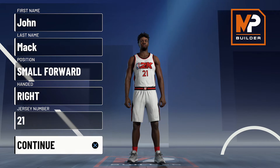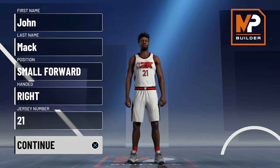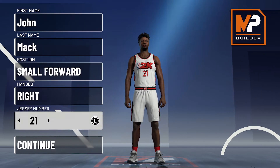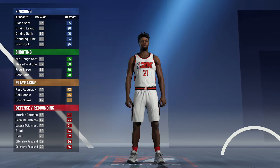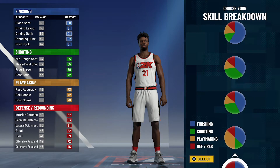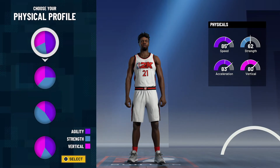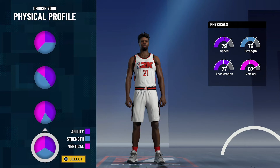He's found a second life with his old teammate Quentin Richardson as part of the Knuckleheads podcast. So without further ado, let's get into the build. Position is going to be small forward, and the jersey number doesn't really matter — I just chose 21 because that's what he wore for the majority of his career. For the pie chart we're going to go with the blue and red half-and-half pie chart, and for the physical profile we're going to go with the balanced physical profile.